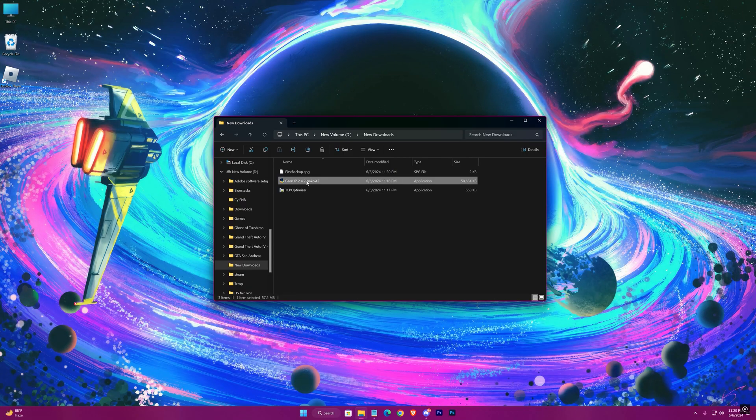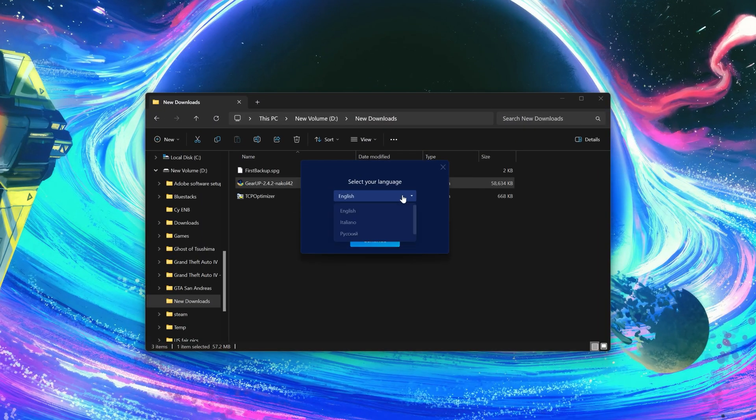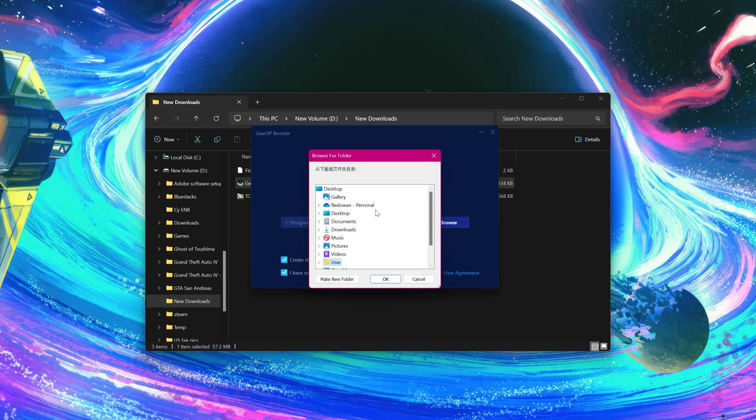Now restart your machine. After that, simply install Gear Up Game Booster. You can change its location from here. You can uncheck one option, but keep both the main ones checked. Then hit Install.